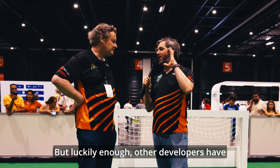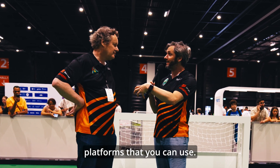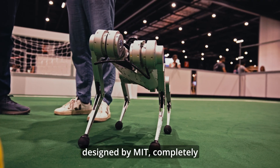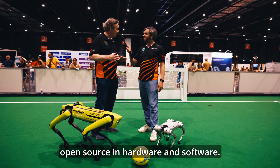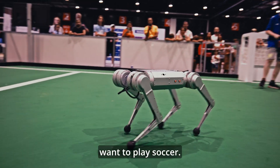Luckily, other developers have seen what these quadruped robots can do and have developed platforms you can use. One of them is the Mini Cheetah, designed by MIT — completely open source in both hardware and software. So there we can actually change even the low-level locomotion skills of the Mini Cheetah itself, which is great if you want to play soccer.